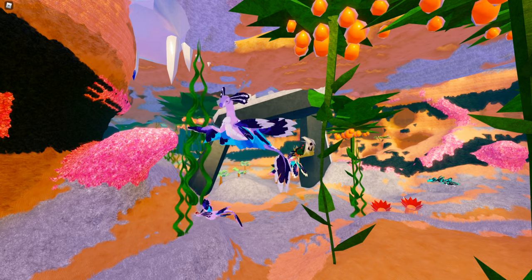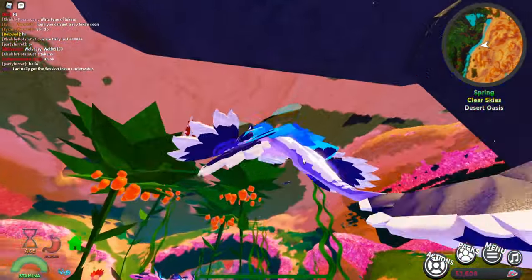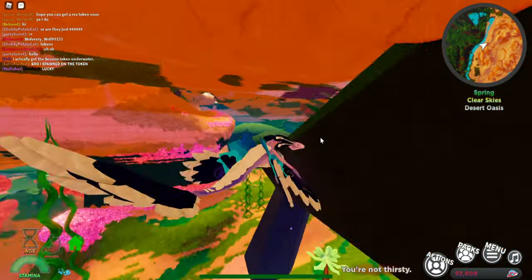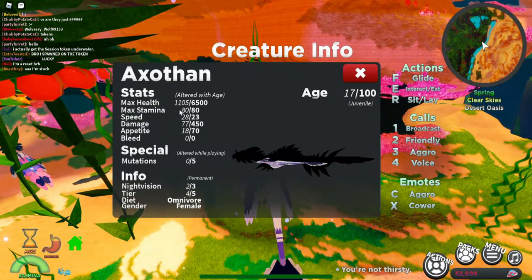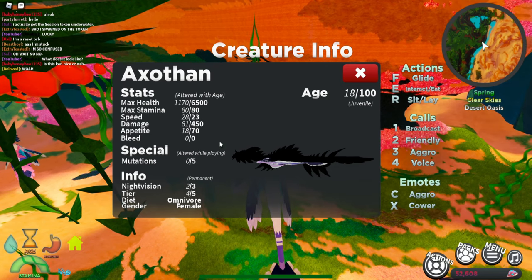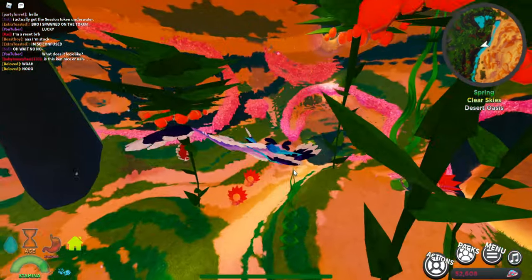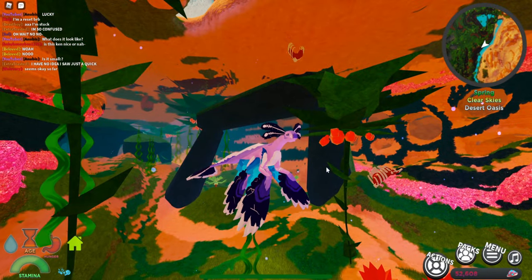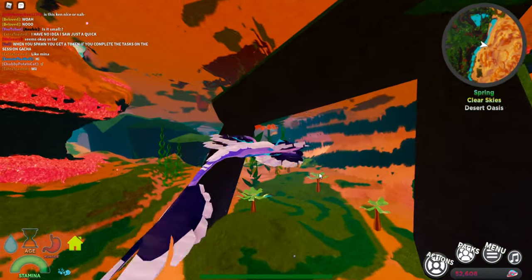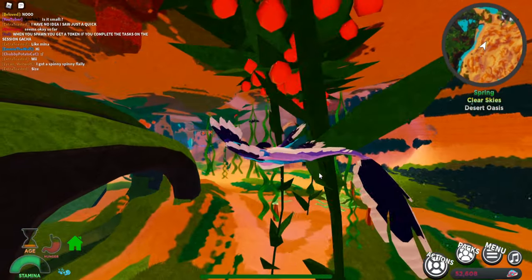Right now I'm on the baby stage of the axolotl, so I'm gonna talk about the creature while I wait for it to grow as it does take a while. It is still an omnivore, which I'm pretty sure it was before. The stats are about the same, if not changed a little bit — probably just a small buff. It's a tier 4, so it's one of the strongest in the ocean. The redesign is kind of similar to what we had before, but it has a lot more detail, more design, and more thought put behind it. It reminds me of like a galaxy sea creature.